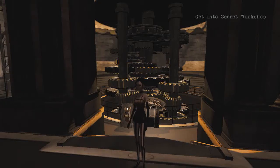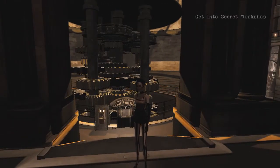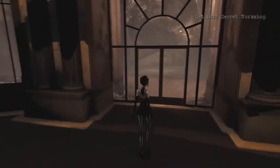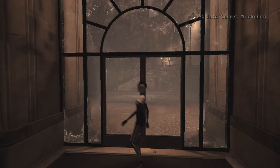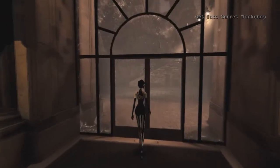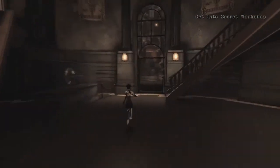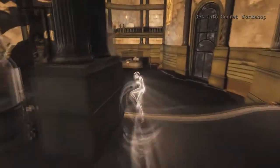Hello there everybody and welcome back to Contrast. Now I done goofed last time. We finished up this whole bit of chapter with the clock and the mechanisms and meeting Vincenzo, and we got back outside into the street. We were actually just on the other side of this door after meeting with Vincenzo, just before we were going to chase after Didi, when I realized I had forgotten a collectible in this chapter. This door never reopens after you start this little section, so be sure to collect the three collectibles in this chapter before you move on, unless you want to backtrack like I'm having to do. So the first two are very simple.